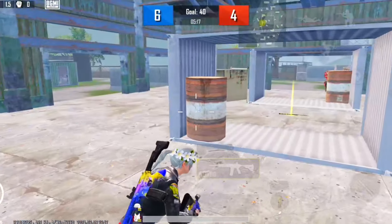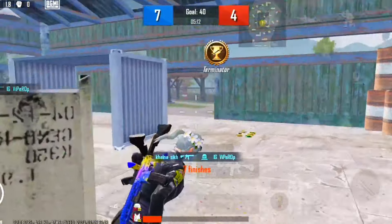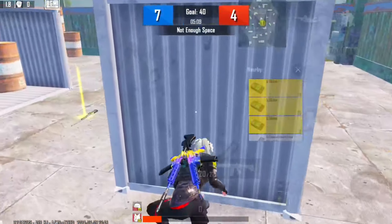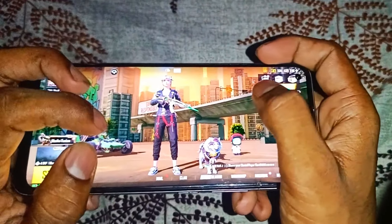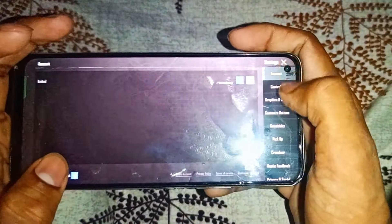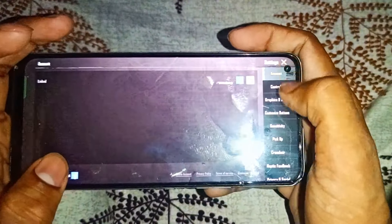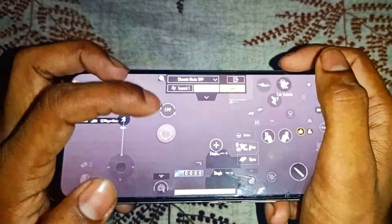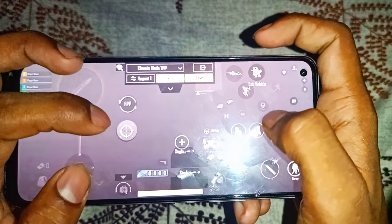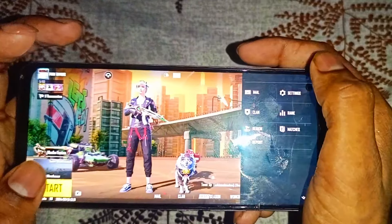Now you can see the best settings: camera rotation is off, and you can adjust moment speed to fast. The advanced controls you can keep according to your own preference. Here, two fingers and the other fingers work in gameplay, and if you can practice it you will find it easy.